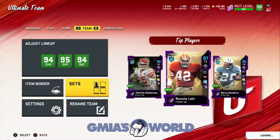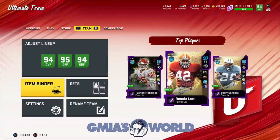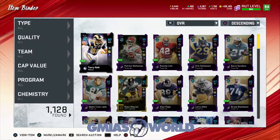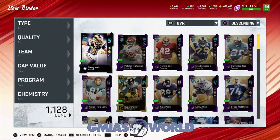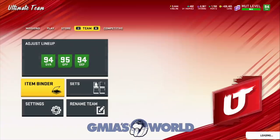Did they just take our cards and not give us Calvin Johnson? What exactly is going on? Did EA just glitch me out of Calvin Johnson? I don't see him anywhere. We just gave away two cards to EA Sports, and that's pretty much it.